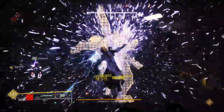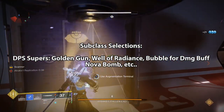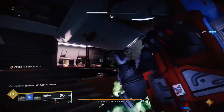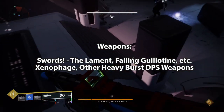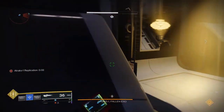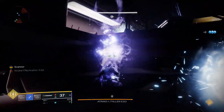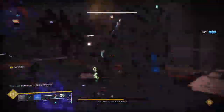For class selections I recommend DPS supers like Bubble, Well of Radiance, Nova Bomb, or Golden Gun with Celestial Nighthawk. There are a lot of ads in this fight but they're typically spread out and aren't usually too much of an issue — this fight is all about mechanics and DPS. For weapons, swords are a very good option here but they require you to be fast to get to the boss. Make sure you properly use your heavy attack because DPS windows are very short. Xenophage, high burst damage shotguns, Nova Bomb, and Golden Gun are great options too. The exotic sword Lament is the best damage option — go get it if you haven't.